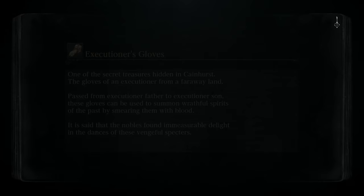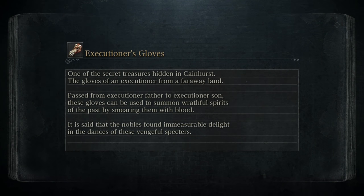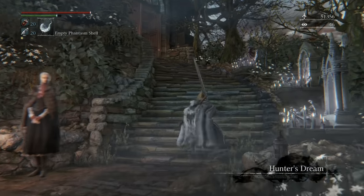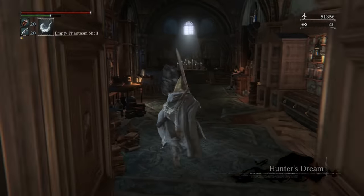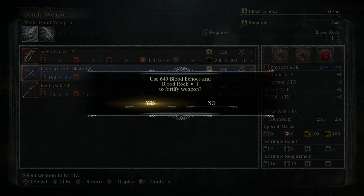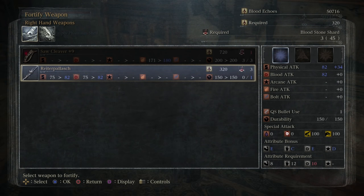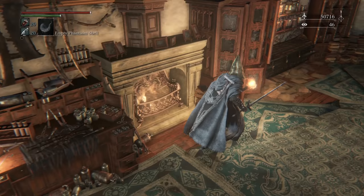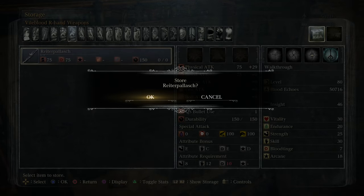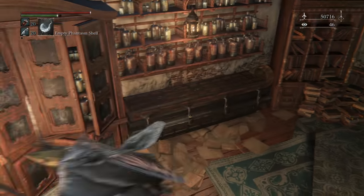After killing both the brains and getting the Blood Rock, it's time to maximum pimp out our weapon. Whether you're using the Ludwig's Blade or something else, you will have it up at plus 10 now. I have a lot of stuff I'm not using - if you're taking up space, can't have you.